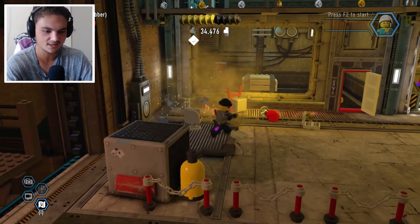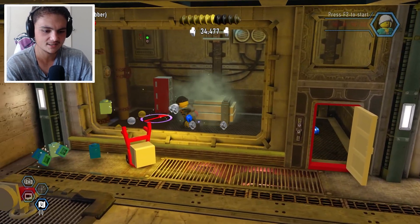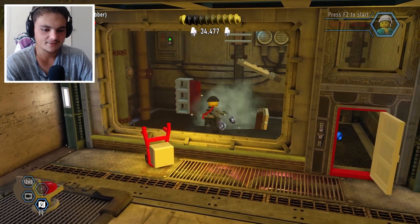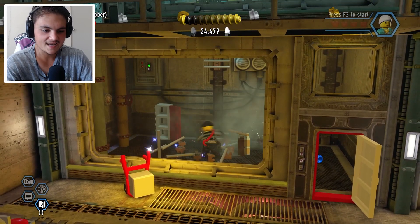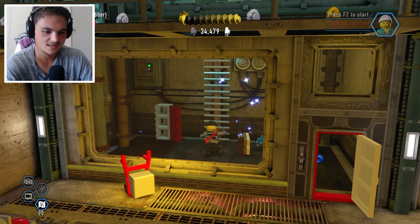Let's destroy everything right here. There's another locker in there — let's get that, and there's something in this crate too. Get the locker first: two of five. There's a ladder we can go ahead and climb up — build the ladder, here we go.